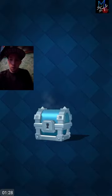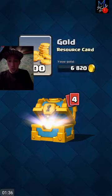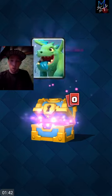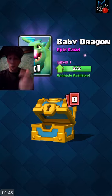Knight, Valkyrie — nothing good. Minion horde, rare giant — not the greatest there. And we got a gold chest here, hopefully something good. Cannon, goblins, inferno tower upgrade. And an epic baby dragon — we can upgrade him! I'm totally happy with that. An epic card out of a gold chest, definitely, definitely good.